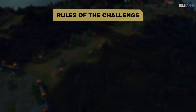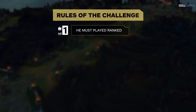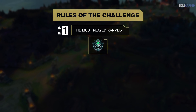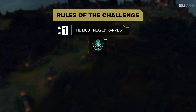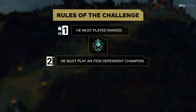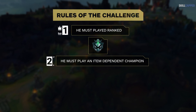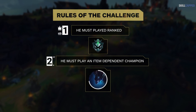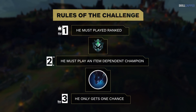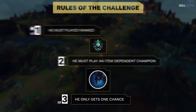And as always, here are the ground rules for every challenge he undertakes. Number 1, he must play ranked — this time he was in a Platinum 4 lobby, a bit higher than we usually make him play. Number 2, he must play an item-dependent champion. He's made challenges easier on himself in the past by being clever, so we've banned anything like Taric or Lulu; we allowed him to choose Nocturne. And number 3, he only gets one shot at it — we never let him try any challenge more than once, otherwise there's no point.